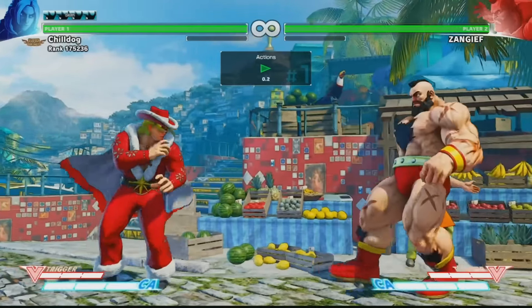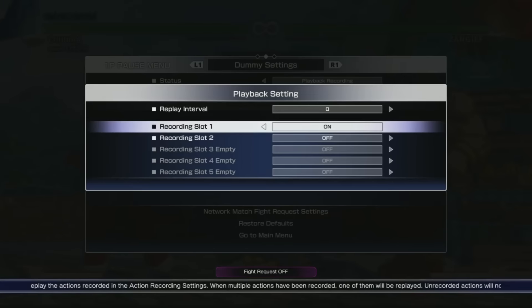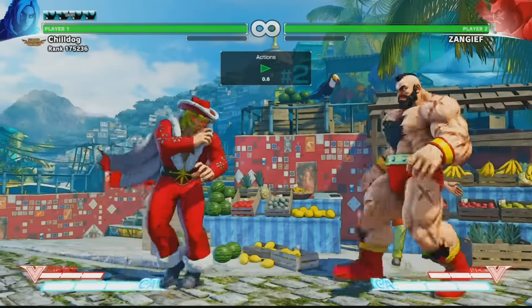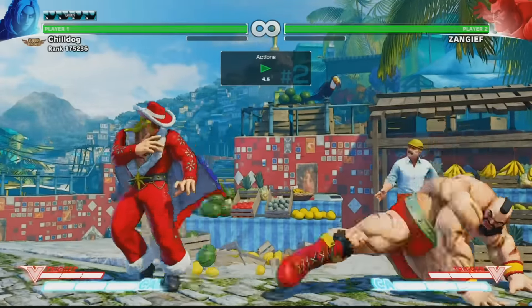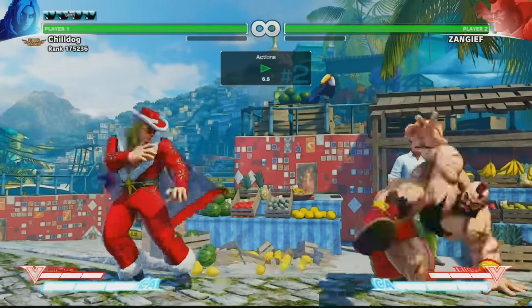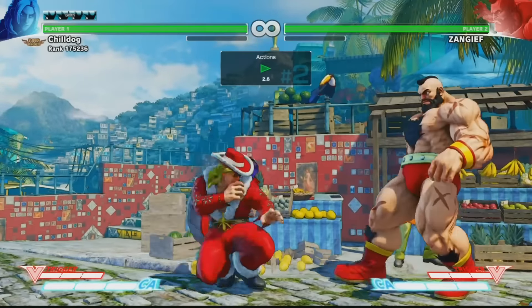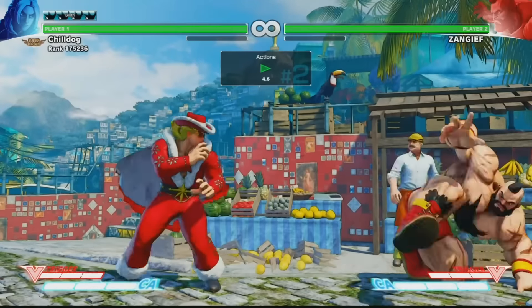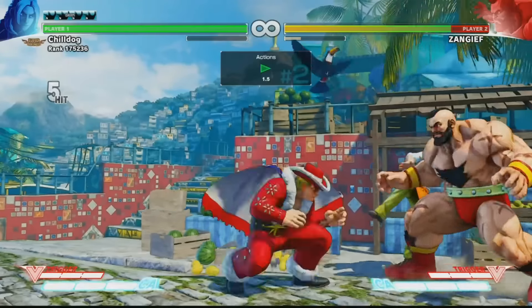So try that out — obviously it's not going to work against every normal or even against every character. Like in a situation like this, you just can't hit that with your standing fierce. So for that, you're going to have to do some more traditional buffers, like maybe off of crouching medium kick to counter poke, like that. Something like that — so that's the idea.